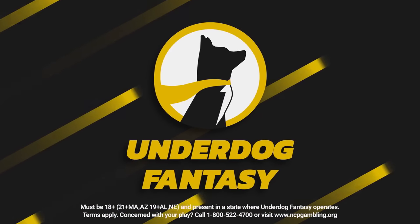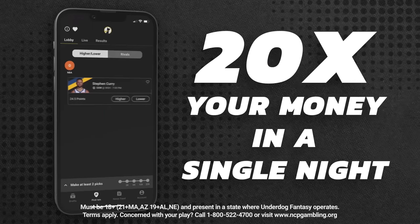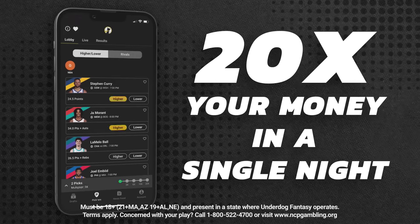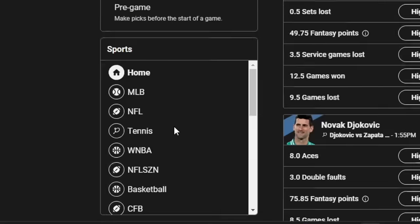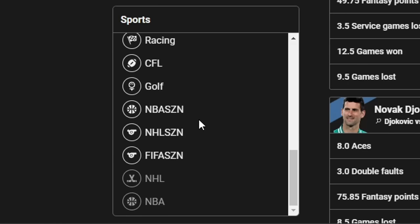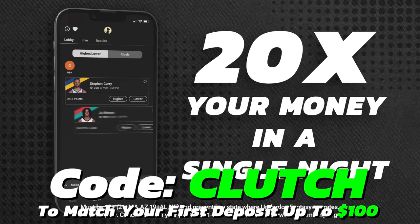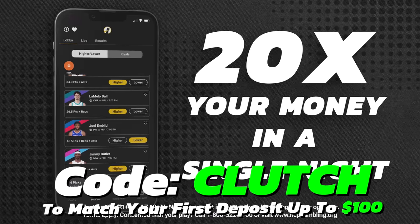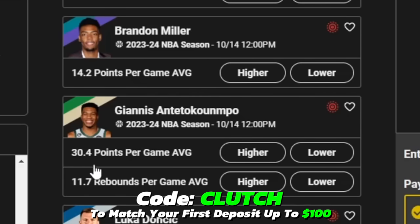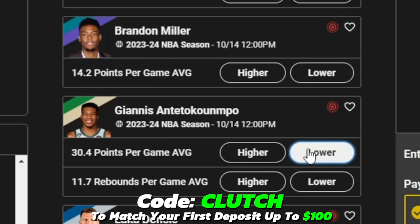Today's video is brought to you by Underdog Fantasy, the best place to participate in fantasy sports. Underdog Fantasy offers sports fantasy drafts and pick'em games. My personal favorite mode is the pick'em games — all you have to do is look at the stats of your favorite player and choose higher or lower. They offer every sport: MLB, NFL, NHL, FIFA, college football, tennis, WNBA, and more. For example, will Giannis Antetokounmpo average higher or lower than 30.4 points per game this season? I personally think lower, so I select lower.